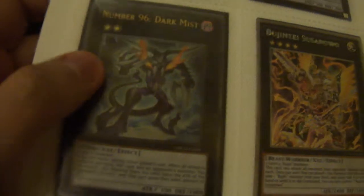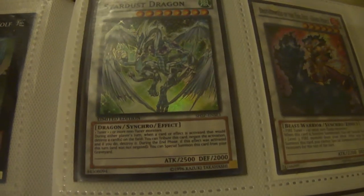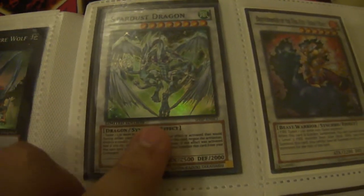Here we go — first binder. We got Heartland Draco, two Master Key Beetles, Number 92, Soldde, two Number 95 Dark Matter Dragons, a Leviair — this one's the Ultimate, the Platinum Secret — two Stardust from the Shadow Specters Special Edition, Horse Princess unlimited Cosmo Blazer, Markion Materia Beast — I have two of him.